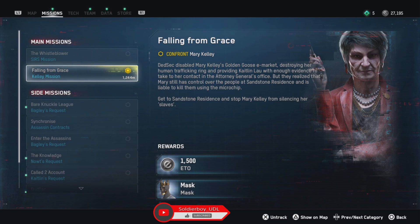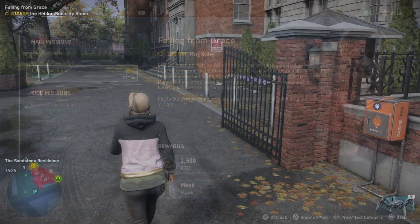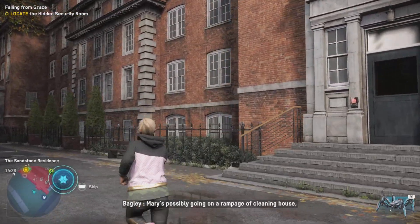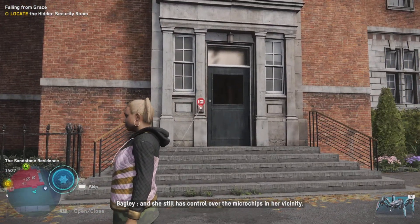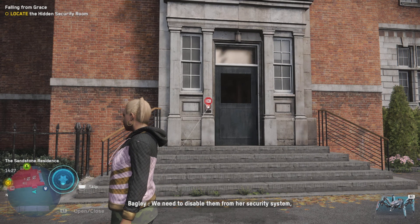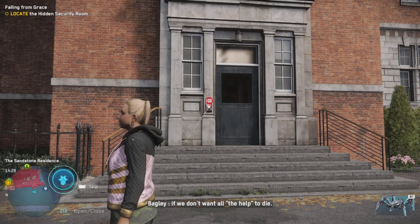It's time to head to the Sandstone Residence and take the fight to Mary Kelly once and for all. Mary's possibly going on a rampage cleaning house and she still has control over the microchips in her vicinity. We need to disable them from her security system if we don't want all the help to die.